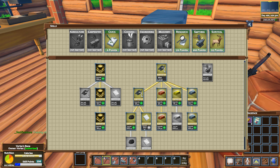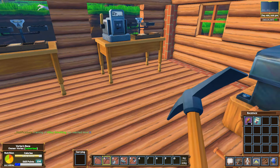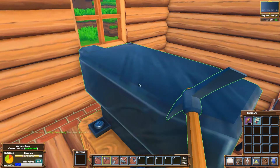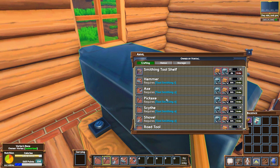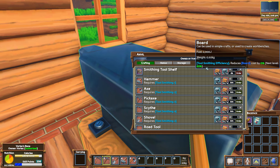We need to figure out what we have to use to make the charcoal. I believe it starts in the anvil. If we come in here and scroll down to the blast furnace — which requires steel working and a smithing tool shelf. Where's that? Right here. I'm going to need 10 boards and 10 ingots. Interesting. I believe I actually have all this stuff.